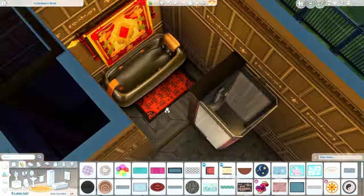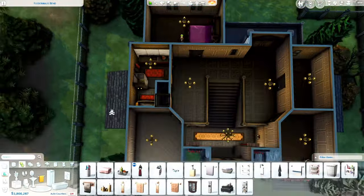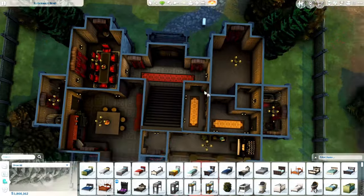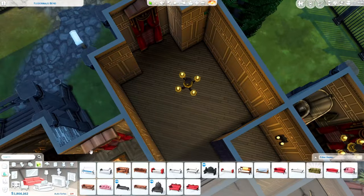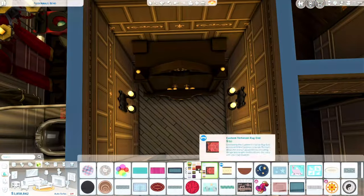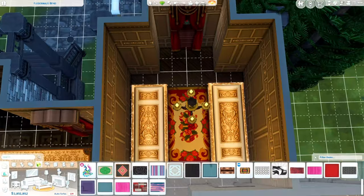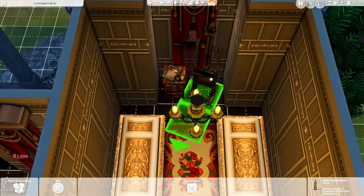There is actually only one upstairs bathroom, two downstairs, and one on the third level — pretty much the attic. Here I'm playtesting to make sure the coffin works. I was actually kind of sweating making sure it worked — I was so nervous it wasn't going to. It's not that I'd have to redo the upstairs, it's just that I thought it looked super cool and I really wanted to keep it the way it looked. I would have been pretty disappointed if I had to change it.